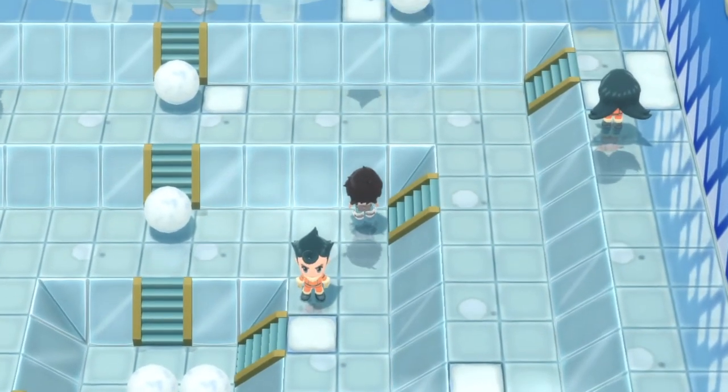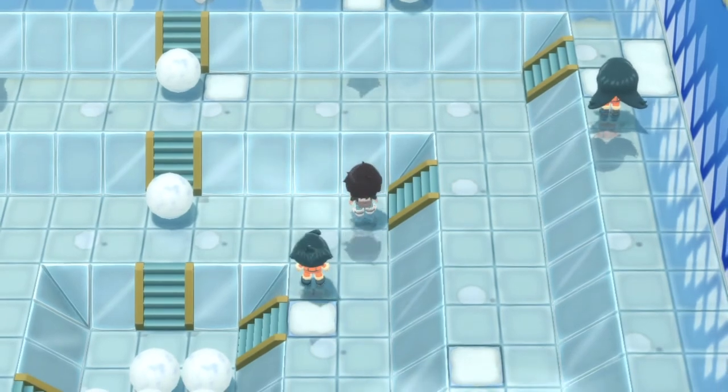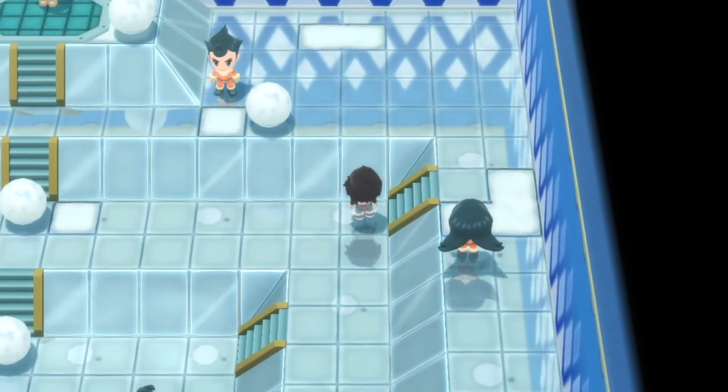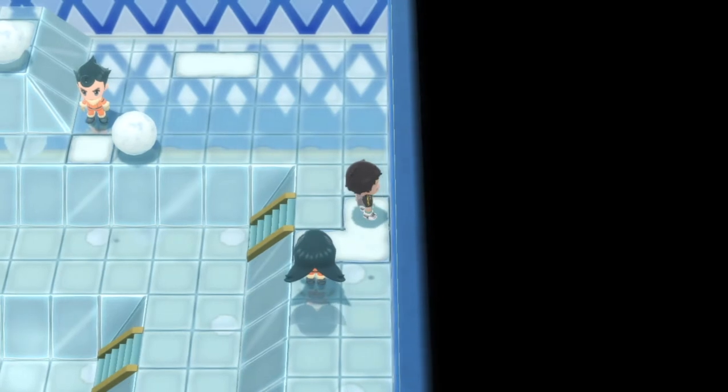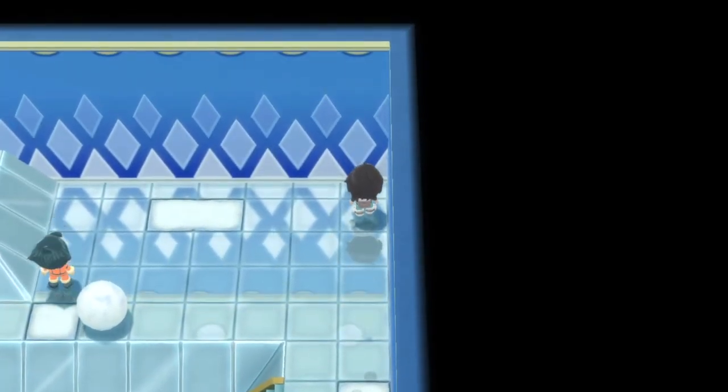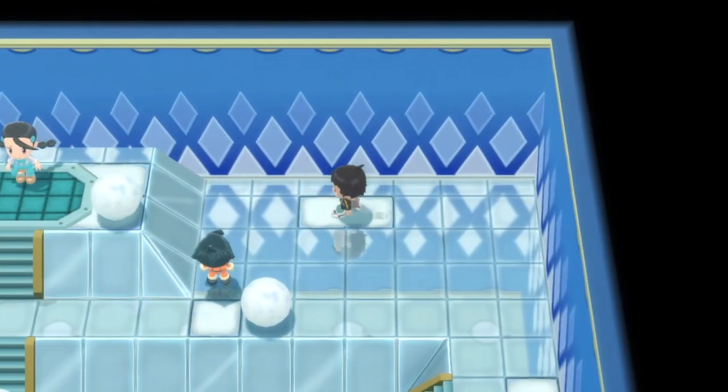Go up and you're going to be in front of the staircase. Keep doing this until you make your way all the way up to the top platform. Go up the stairs, slide back down a little bit, go up this way, slide back down a little bit, go up the stairs again and be right here.